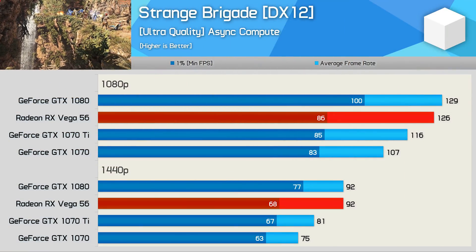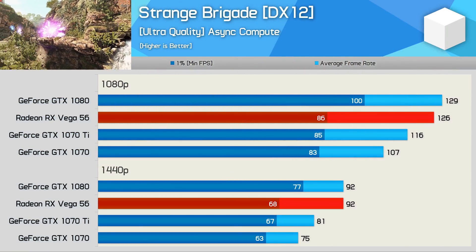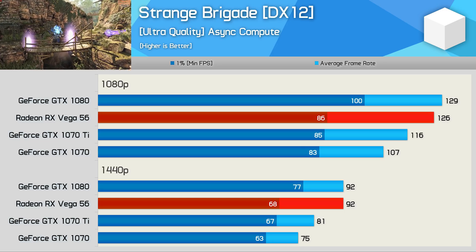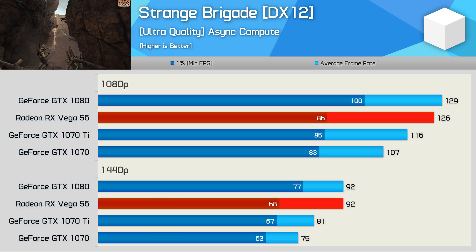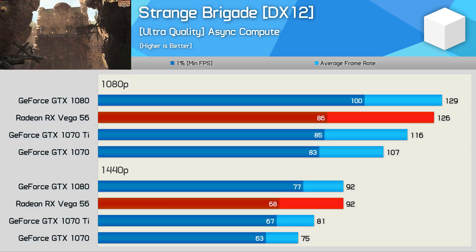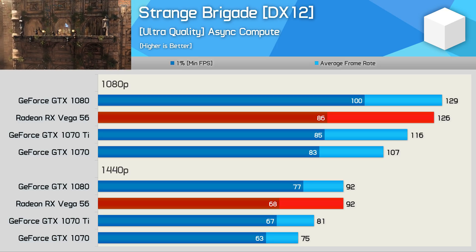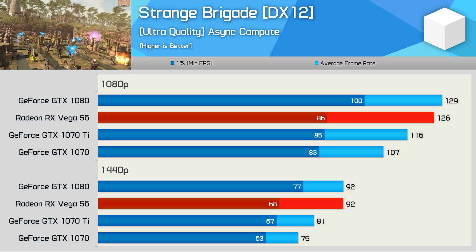The Strange Brigade results are quite interesting. Vega 56 managed to match the average frame rate of the GTX 1080 at 1440p, but was down quite a bit for the 1% low result, and we often see this with AMD GPUs in this title. Still, the 1% low figure wasn't horrible, and Vega 56 did manage to match the GTX 1070 Ti, so overall another good result for AMD.